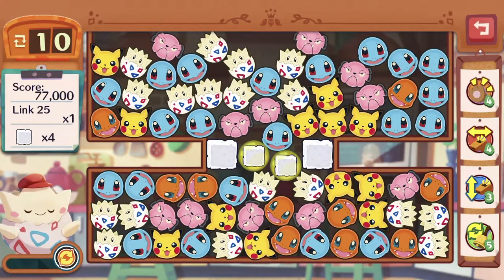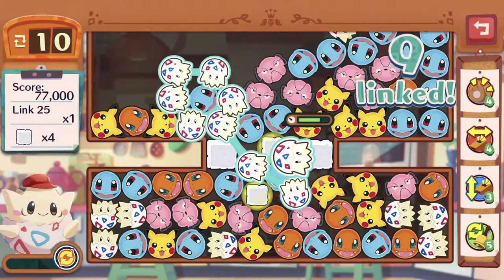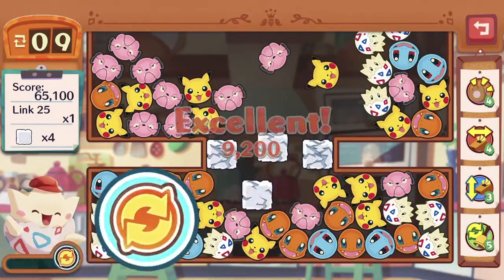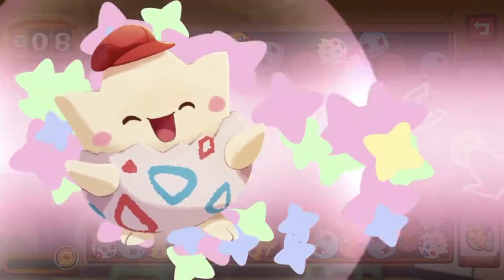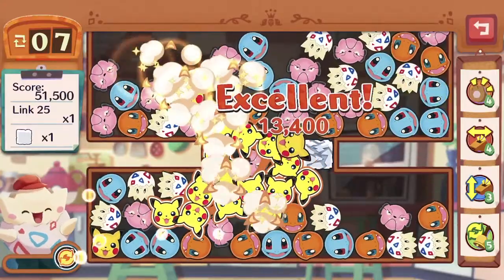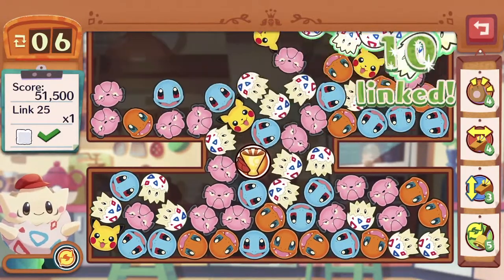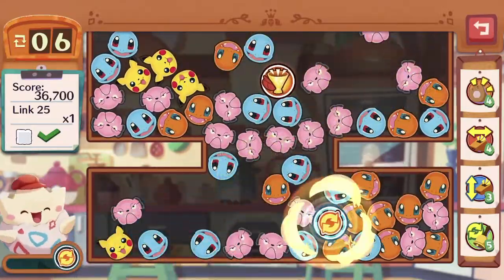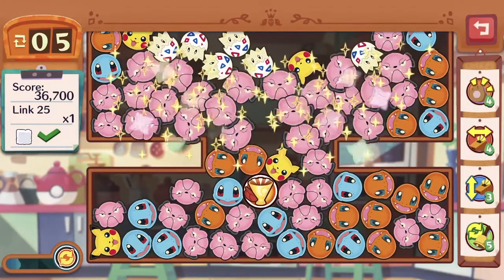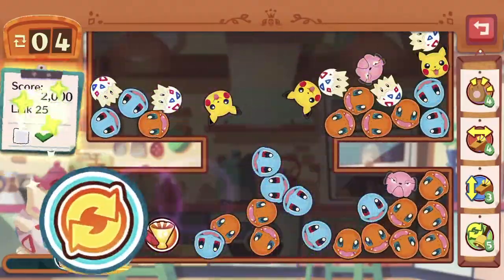77,000 score, one combo of 25 links. We do have the moving sugar cubes coated in olive oil, so it's good to destroy them as close as possible. We don't want them to obstruct the icons from coming down. We still don't have enough for linking, so let's get Togepi. Let's destroy the portions with the most uncommon icons, then we can gather a whole bunch of them together. There we go — we've got our 25 links. Simple as that.